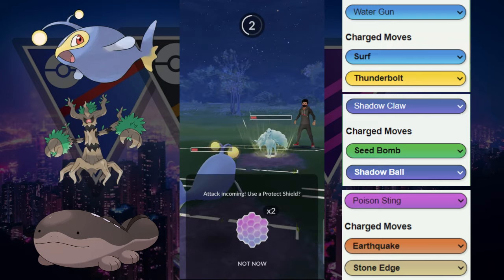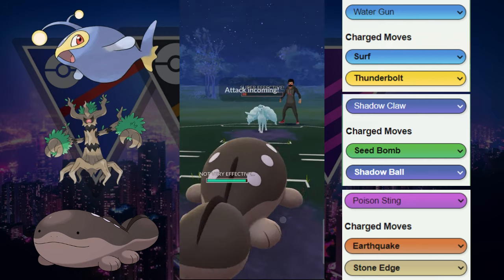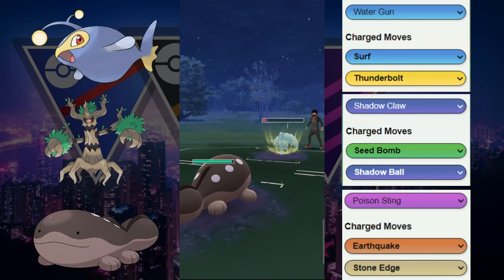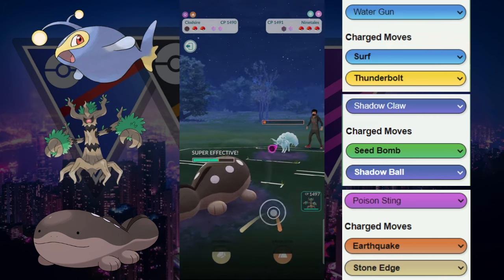It ends up throwing a move here. Let's see if it takes us out. Weatherball resisted but we're so low it does take us out. Now we're going to go into our Cloxar to get a little bit of energy advantage and tank that Weatherball right there so we get the farm down.